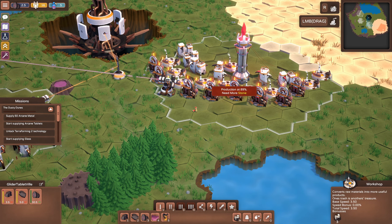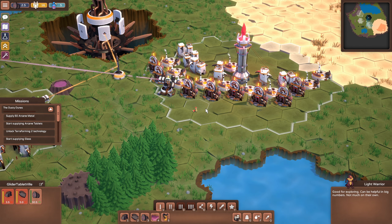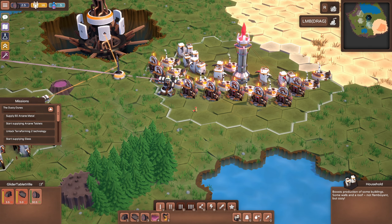We started one colony here mining stone, turning that into slabs, and then turning those slabs into stone tablets, which is what we need for research. You can see up here in the top left we've only got like two and a half surplus tablets right now.